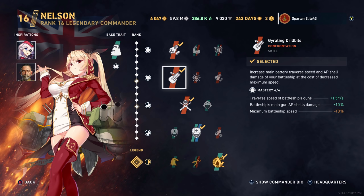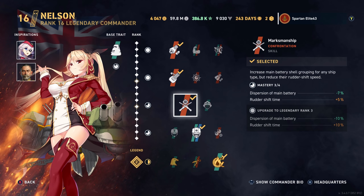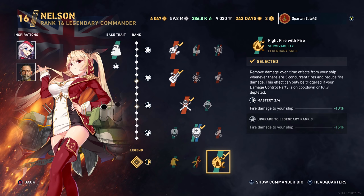We are running Flamble Cannoneer, Gyrating Drill Bits, Marksmanship, Master Mechanic, and Fight Fire with Fire as our perks.